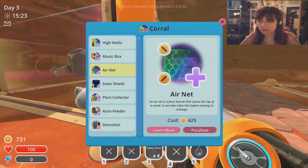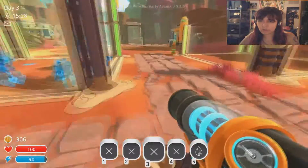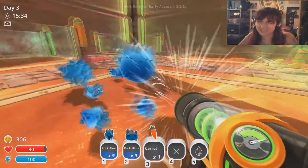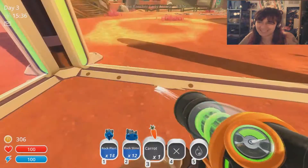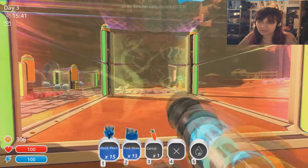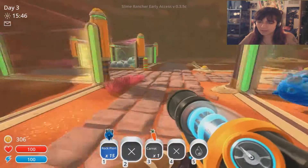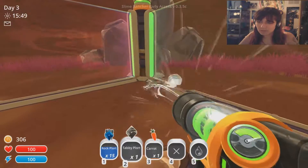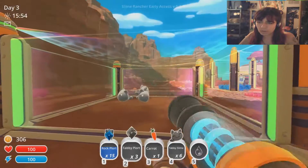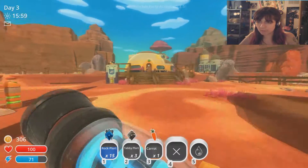We can add this and then add high walls later so that we can keep our tabbies. Let's collect our plorts — oh, this is so dangerous. Don't hurt me. Get our rocks out, collect our tabbies. I think that's all. We'll get these guys in here then go check the moss blanket.